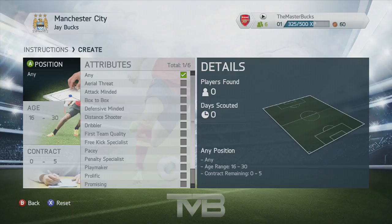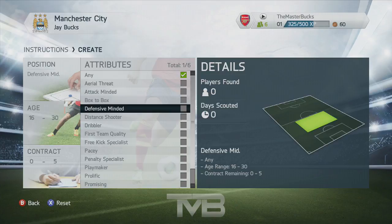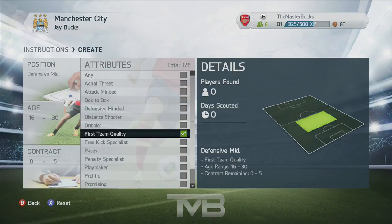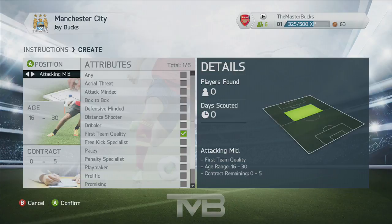Because you have no idea what a player's stats are anymore, you can't search for a player based on their stats. So you can't go out and look for a player with 90 acceleration and 90 sprint speed — you actually have to search for players based on attributes. For example, I'm Manchester City and I want a center attacking midfielder that's first team quality. Contract is also a brand new search option, which is going to be massive especially for a budget road-to-glory career mode.